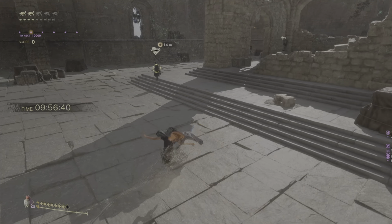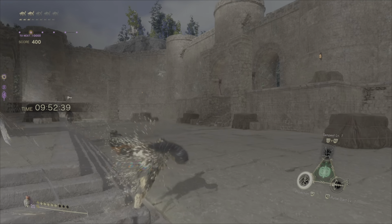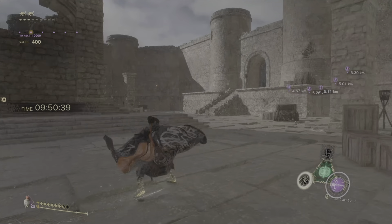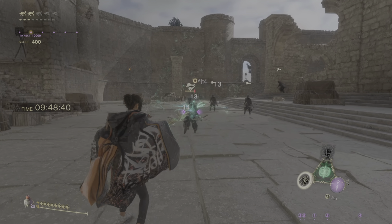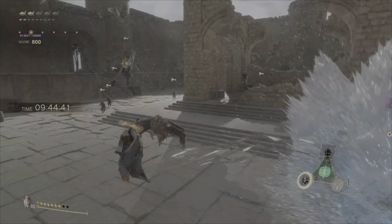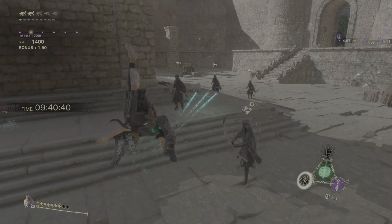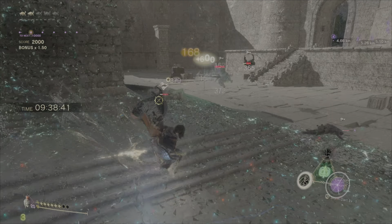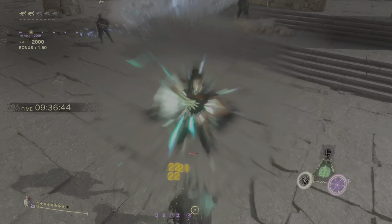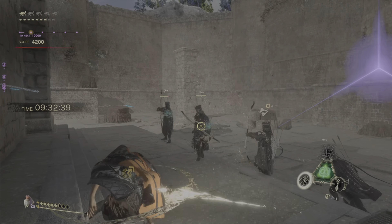Let's get into this — this is Monument to Wisdom One. Here I'm demonstrating use of pulse dart, which is the general attack. The idea with electrical magic is that you have to stack the magic, stacking as many darts as possible before utilizing storm dart. Storm dart is a little bit different — with its area effect, you don't have to stack darts first.